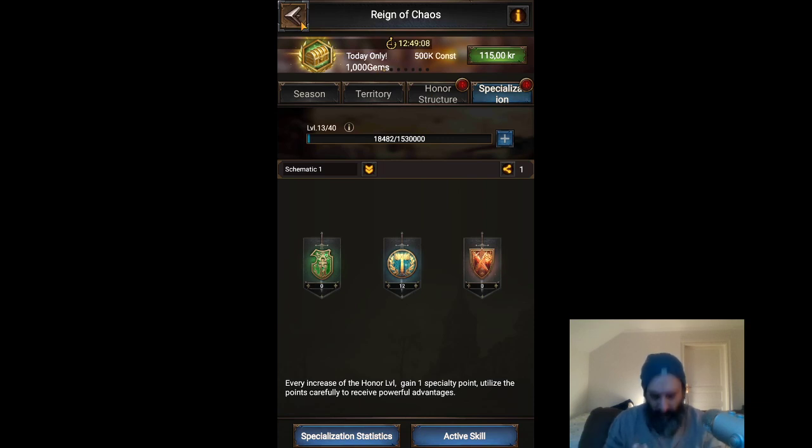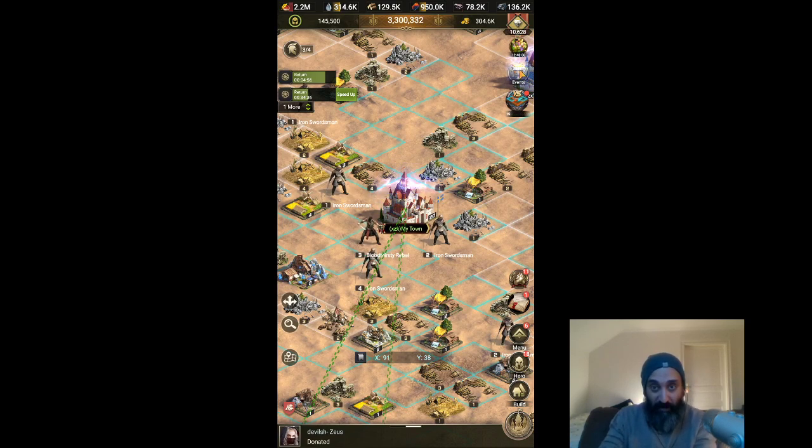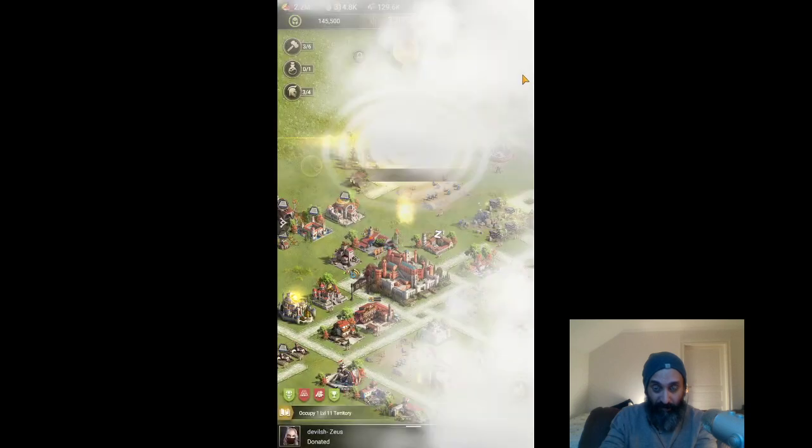Let's go through all the ways you can increase honor. Number one is obviously taking tiles — each time you take a tile you will get a little bit of honor. You can increase that by spending some money.